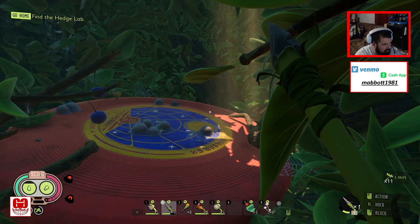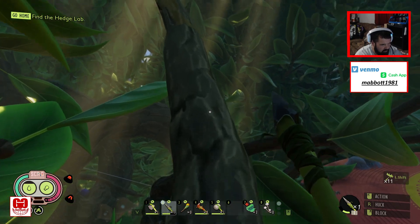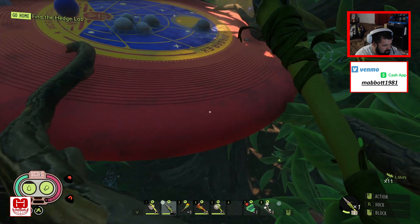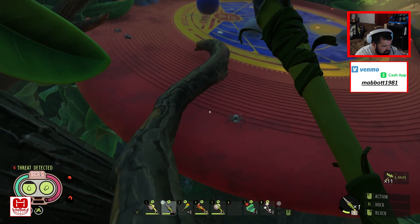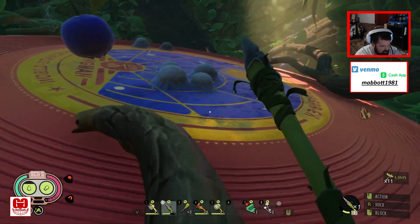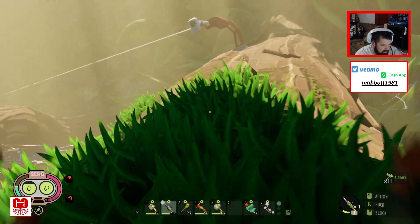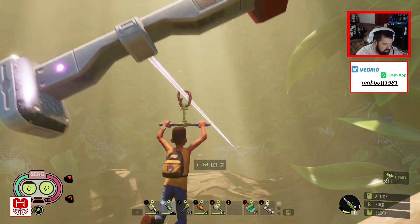I need to keep making my way that way. We're going to be super careful here — these little spiders give me the creeps. I think I need to go that way. I see you little turdhead. Let's see if I can bypass that guy and not have to mess with him. There's a zipline right here — let's take this zipline and see where this takes us.